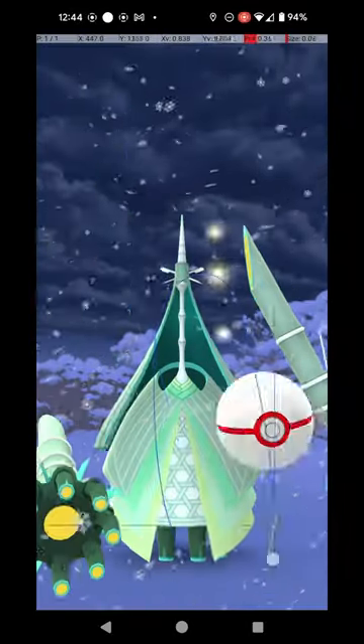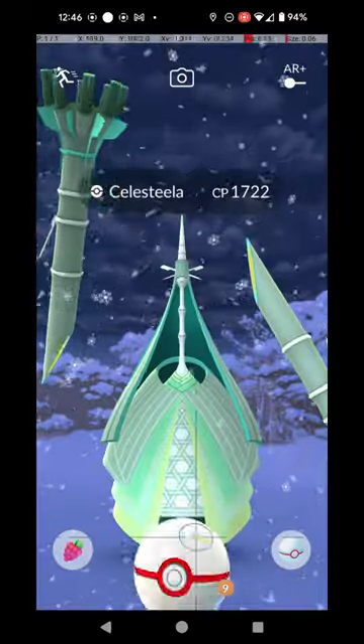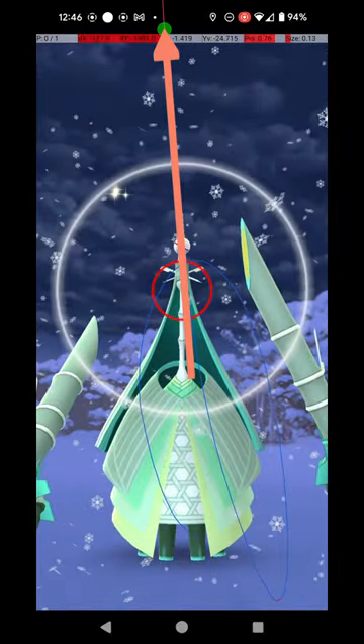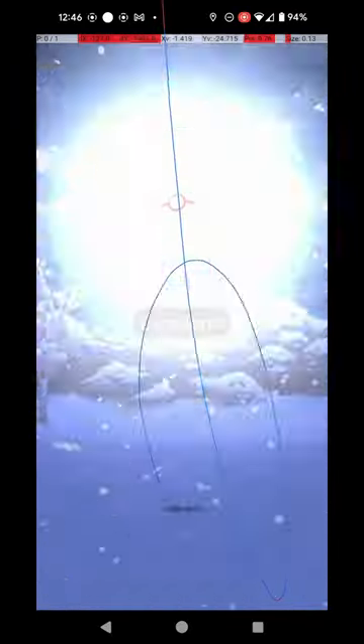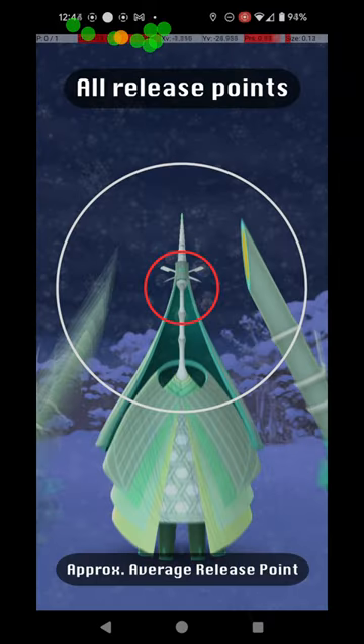Here are some other examples of successful release points. As you can see, there is a degree of variation possible in the horizontal position of a throw, since the Catch Circle is large. But all throws must be fast. Here are all my successful release points, along with an approximate average release point that should be targeted.